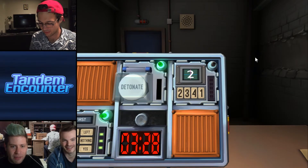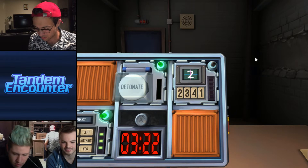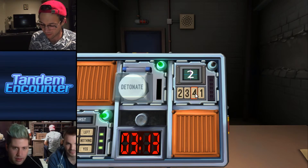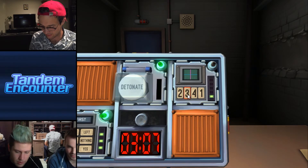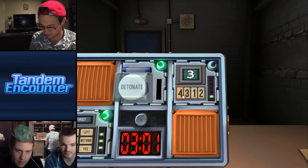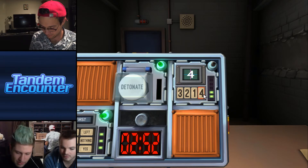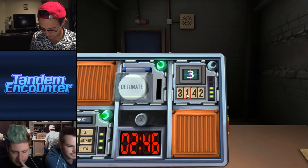Now we have what looks like a graphing calculator with a number on it and four numbers below. Press the correct button to progress to the next stage — complete all stages to disarm. Pressing an incorrect button resets to stage one. If the display says two, press the button in the second position. Now it says three — press the button in the first position. Now it says four — press the button labeled four. Click — we did it! Now it says three.